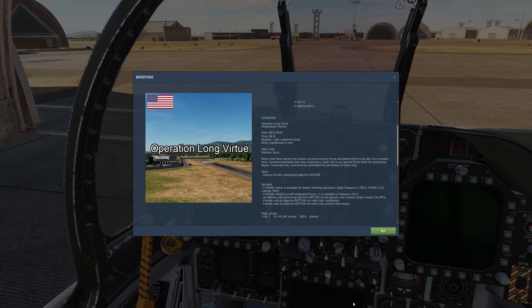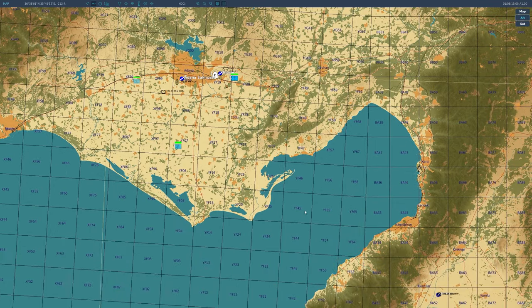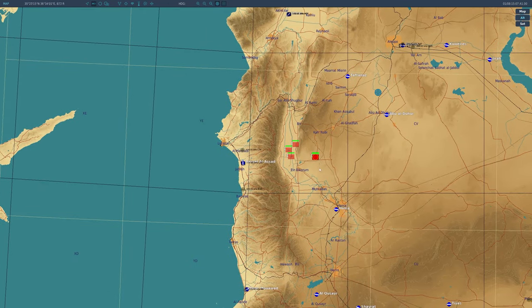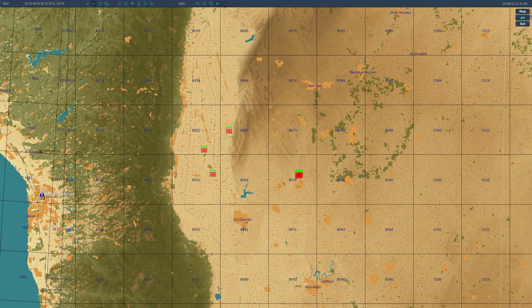Let's go ahead and get started. The first thing I want to do is open up the F-10 map and see what units were actually spawned in at mission start. As far as enemy air defenses go, it looks like we've just got a pair of SA-8s as well as a Shilka over here.